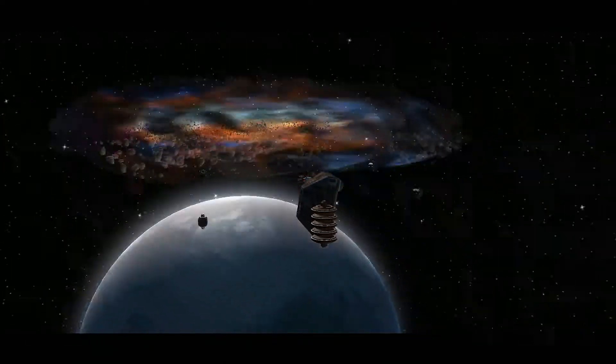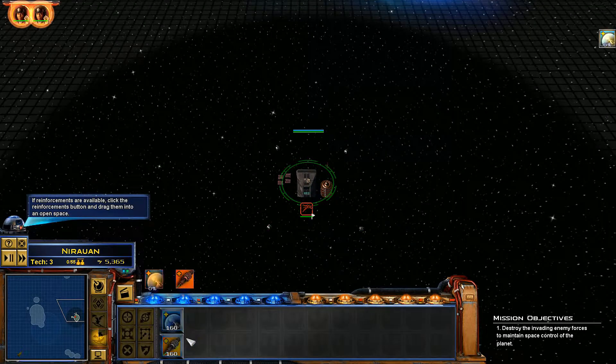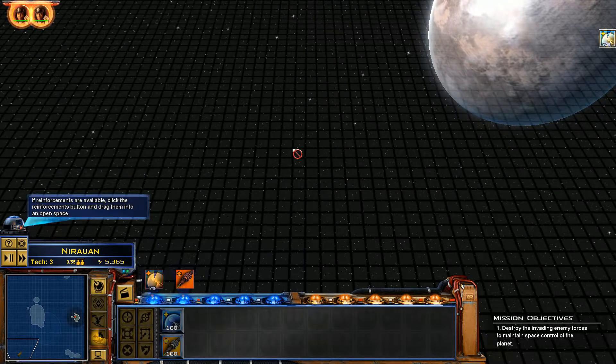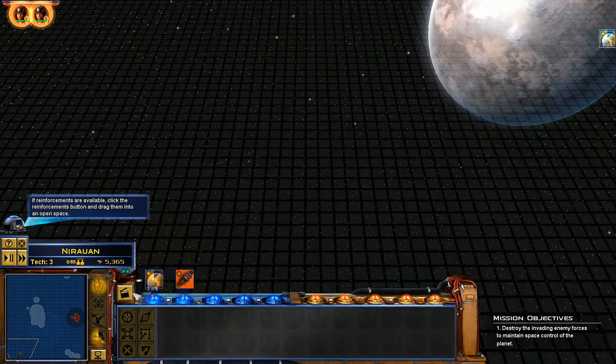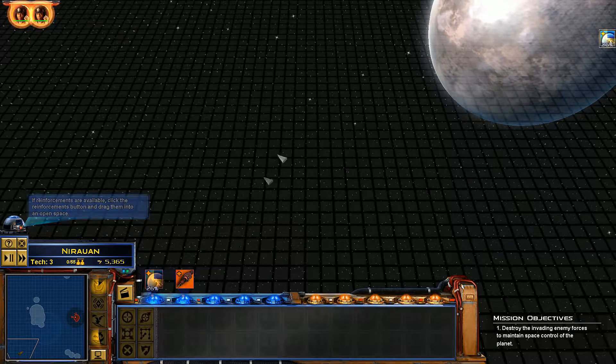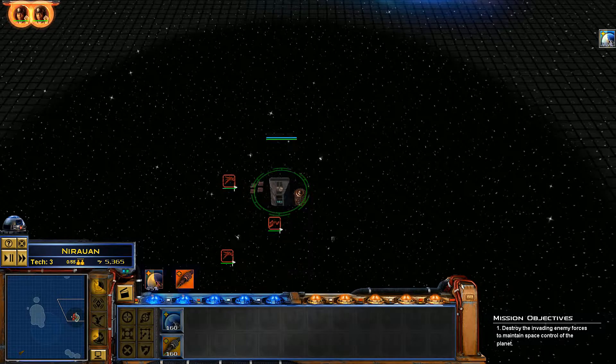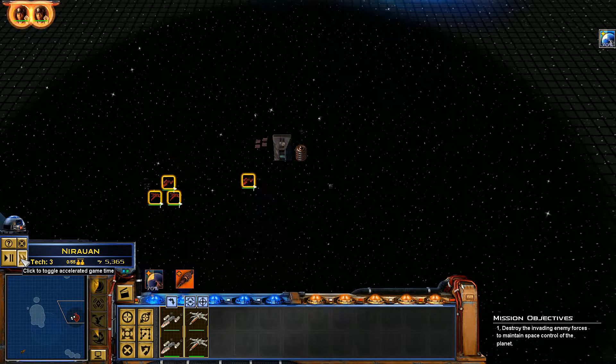I don't see much happening, considering these level 1 space stations — they really do suck. But I don't know if you guys knew you could do this, but you can literally fire your ion cannon without even seeing them on the map, as long as you hover over them. It's pretty broken, and there's no way to really fix it. It's just part of the game.